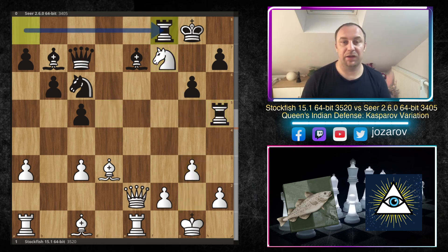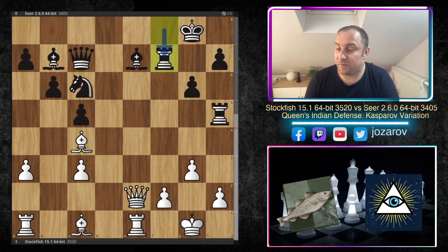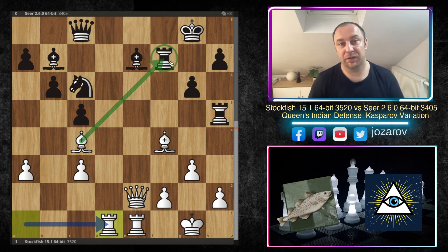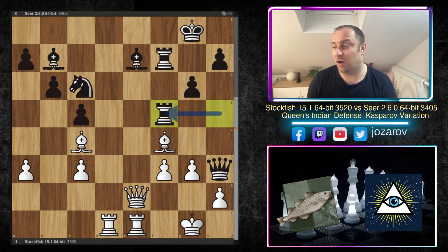Even after g3 you still cannot take the knight. That's why Seer plays rook to f8 instead. Bishop to c4 — Stockfish lines up the bishop against the king. Then rook to f7 — Seer tries to grab at least two minor pieces for the rook, which is a good choice. Bishop to f4 — Stockfish is not rushing to take the rook immediately — first kicks away the queen. Queen to c8, rook from a to d1, including more pieces. The rook can be taken whenever, but including more pieces is more important.